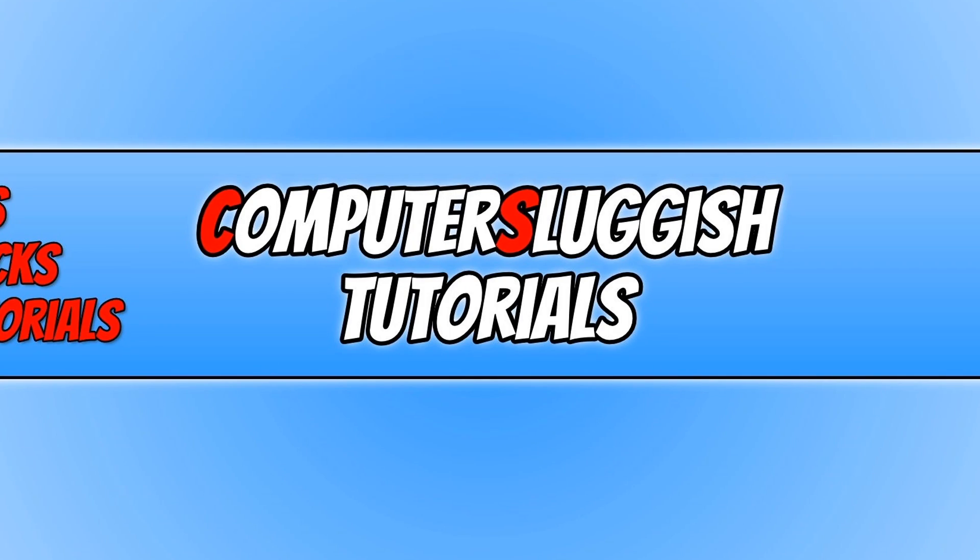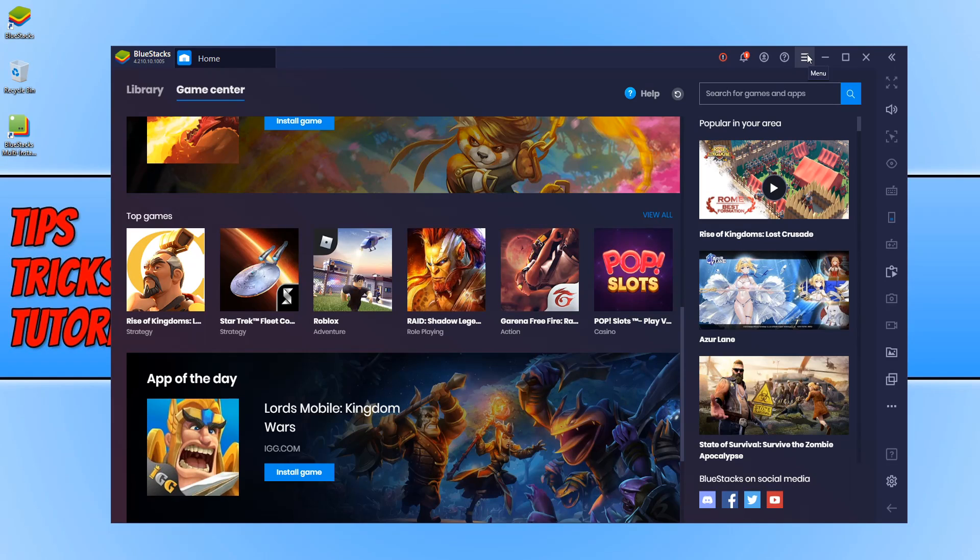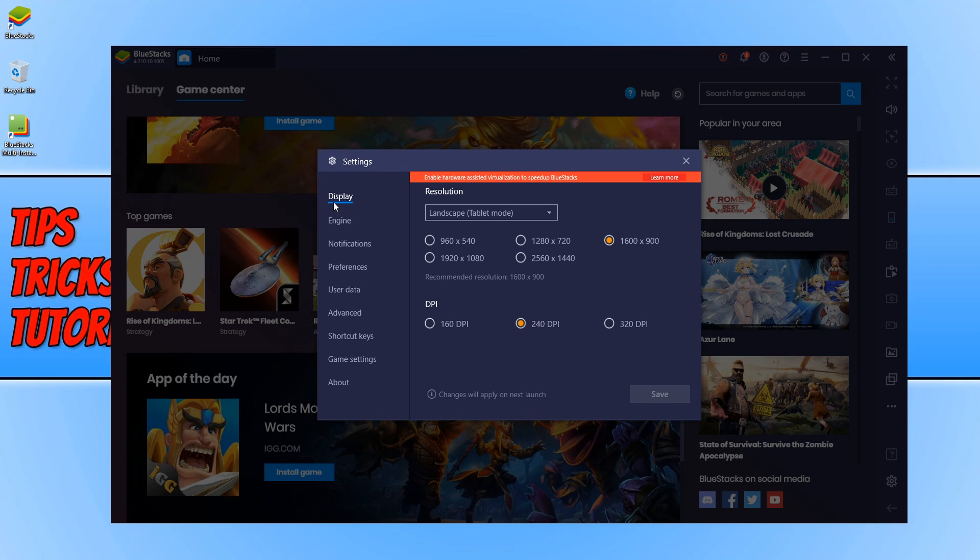The next thing we want to do is open up BlueStacks, click on the three lines in the top right-hand corner to open the menu, then click on Settings, and click on Display. For the resolution, you can go with landscape mode. You can also do portrait, which will dramatically increase performance because the resolution options aren't as high. Work your way down on the resolution — mine is currently set to 1600 by 900. If the game's lagging, bump it down to 1280 by 720, then to 960 by 540. You should see a massive increase in performance.